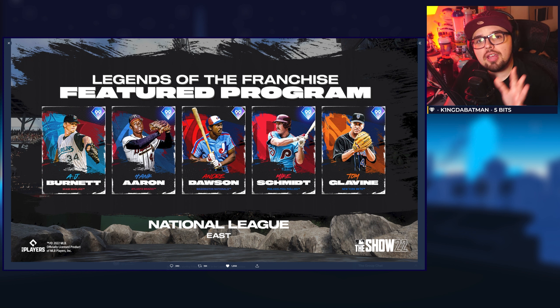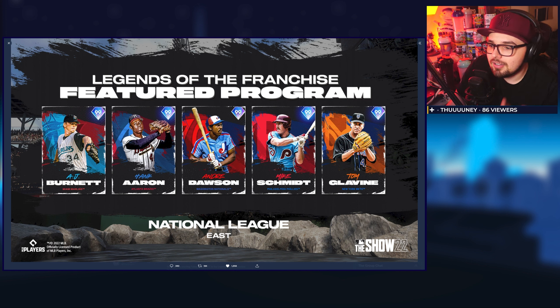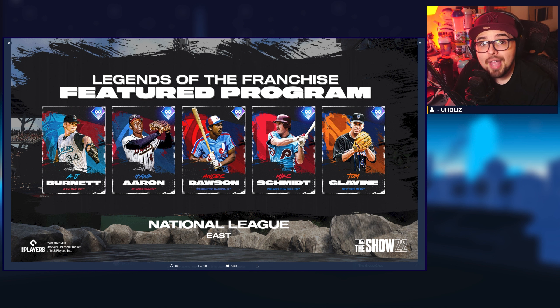Now, if you watched yesterday's video, we're talking about the featured program bosses in the NL — the last 15 — and my first initial thoughts. The NL East pack seems like a great division. Burnett and Glavin will likely be good starters, Hank Aaron will probably be great at whatever position he needs to play, Andre Dawson could be a great corner or center field option, and Mike Schmidt will have solid attributes for a third baseman. Based on my experience, I think Hank Aaron and Tom Glavin will probably be the big two picks in this pack.